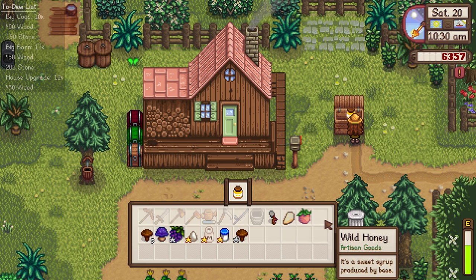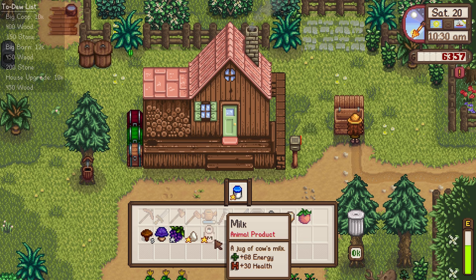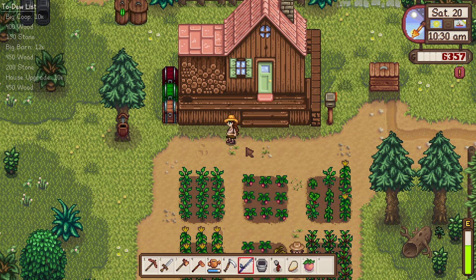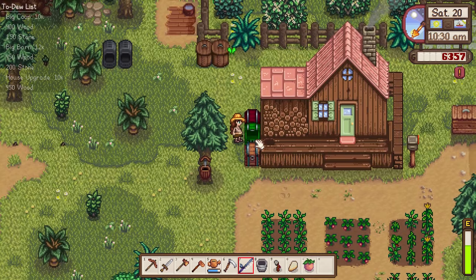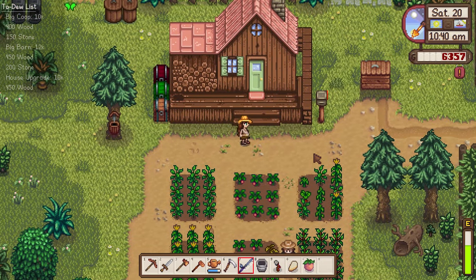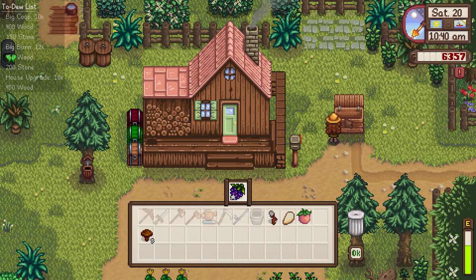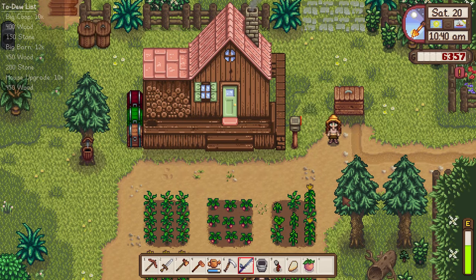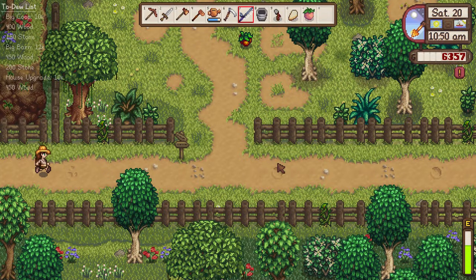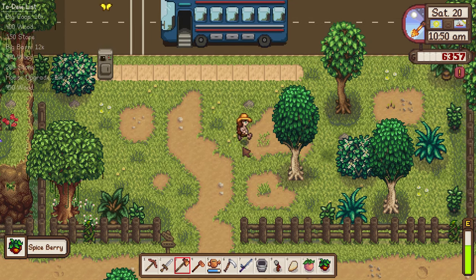We don't need our honey for anything, right? I'm going to sell those grapes. I do like to hang on to forageables to give as gifts, but if they have a star they're worth a little more. Let's put away our purple mushroom and our egg. I sold the milk — oh no, I was going to save it to make more cheese. Well, let's just head into town and head to the community center.